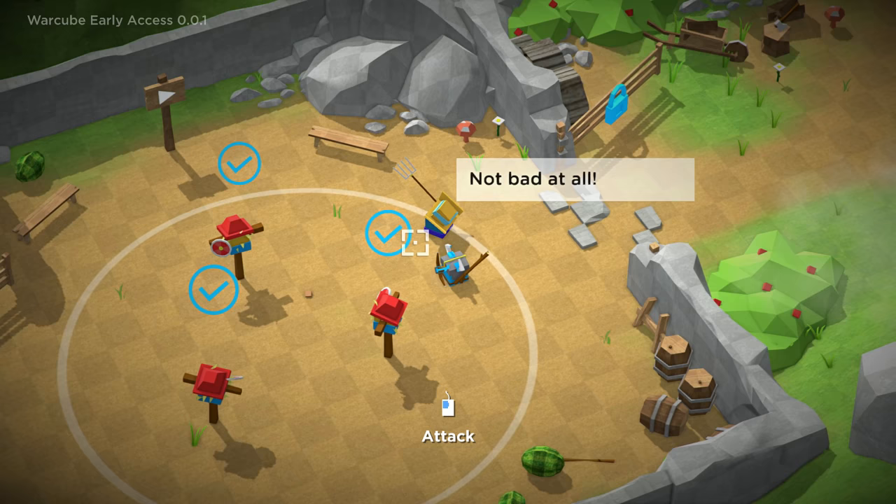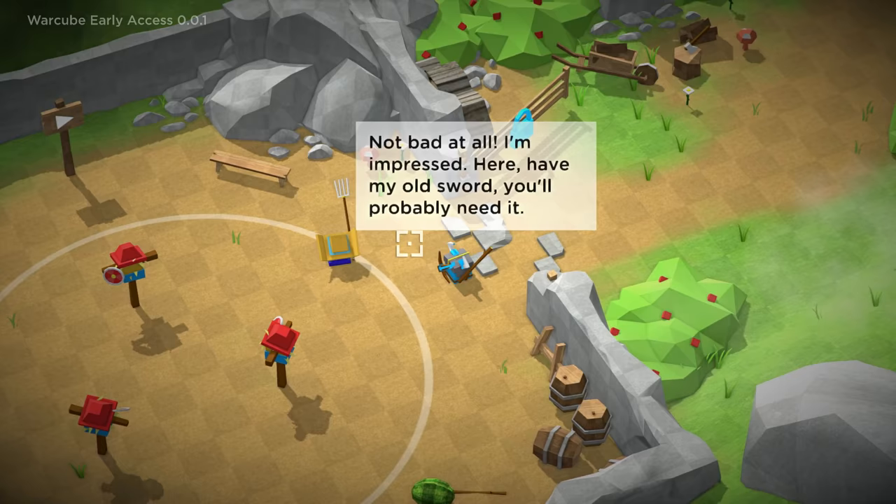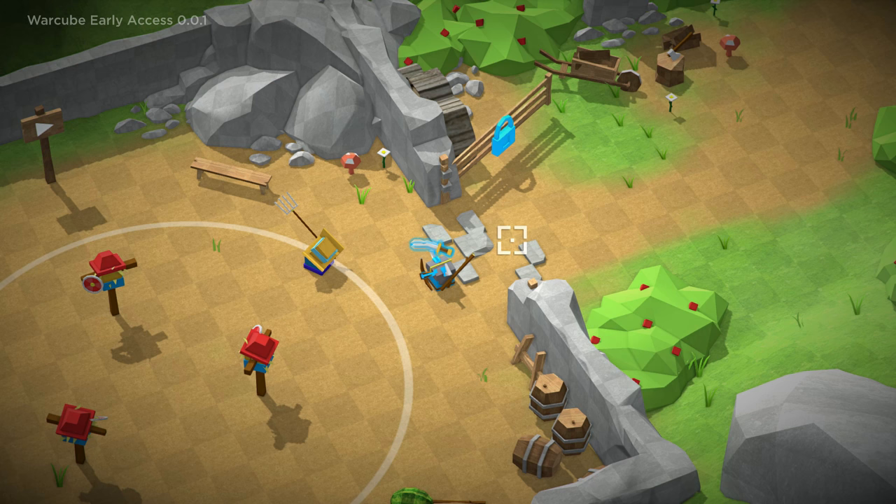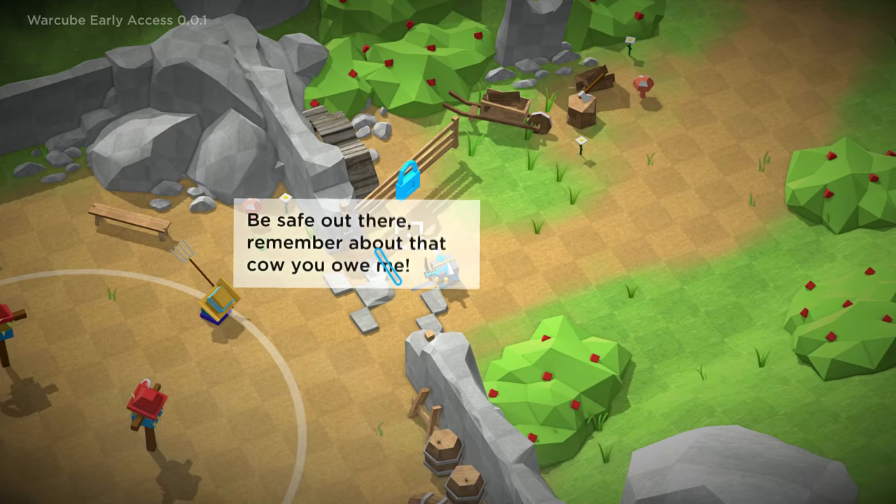'Not bad at all. I'm impressed. Here, have my old sword.' A bent farm sword — so very trustworthy. I think the handle is coming off! I guess it's better than a stick. 'Grab this. Be safe out there. Remember that cow you owe me.' Where are we gonna find an extra cow, buddy?